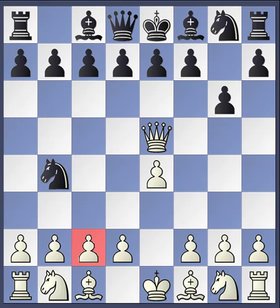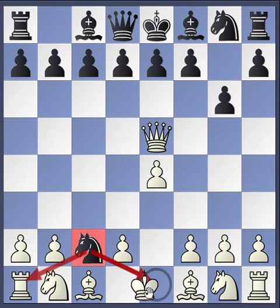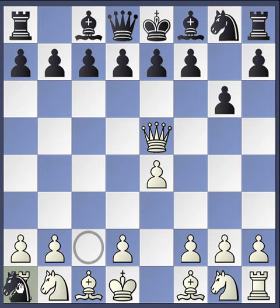That white pawn is colored red because if black were to take it, black would be putting a fork on the king and the rook at the same time. With the king being in check, the king would have to move out of the way, and then the black knight could capture the rook. I like to call that a fried liver.